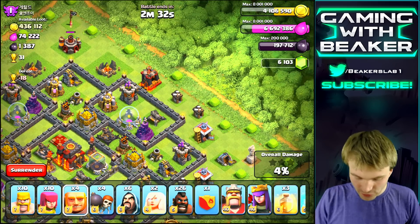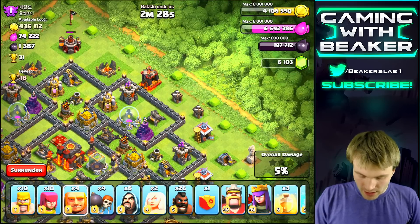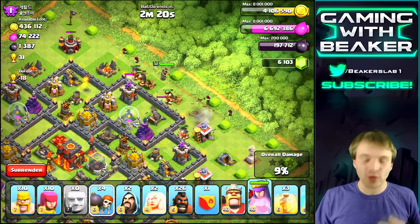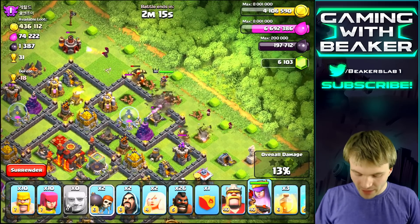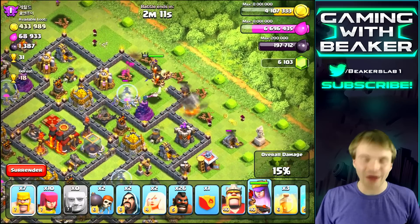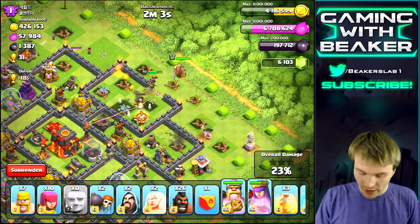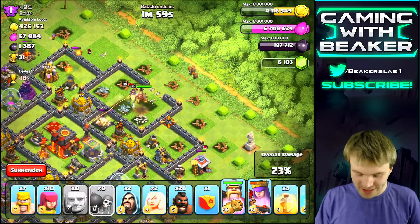We might just take out these few defenses over here first — one, two, three — and then like one wizard, and that'll probably take out these two defenses, so it's just less stuff to worry about later. Then we're gonna go in and try to take out that one inferno very quickly, and once we do that we're pretty much on easy street. First off we're gonna throw a few giants down to shield what we're trying to do — clear buildings, stuff like that. I want to get in here and take out at least one air defense before getting too deep in the base since I only have two healers.